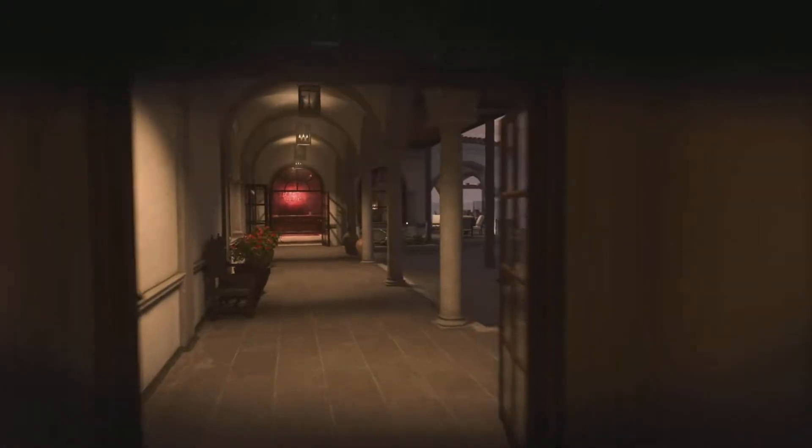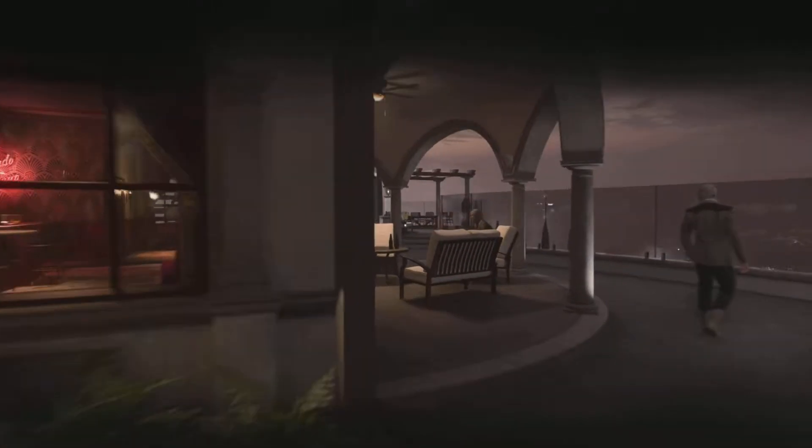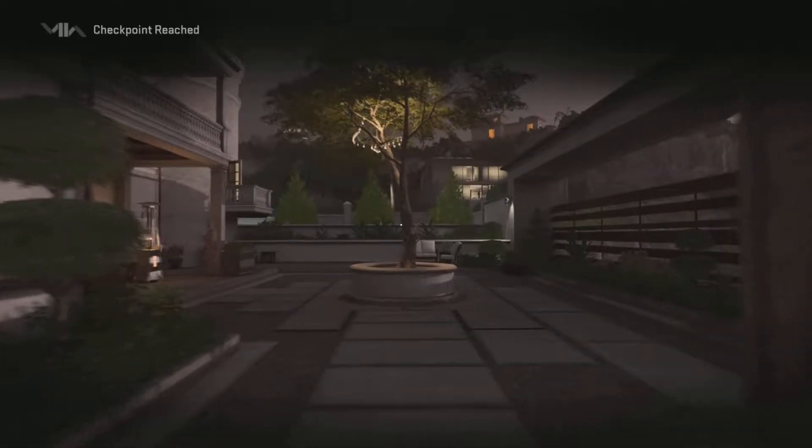In this video I'll be showing you all how to get the ghost in training trophy in less than two minutes. It's actually super simple. What we're gonna do is run outside from the elevator, go to the left here in this little courtyard, and jump up on this balcony.